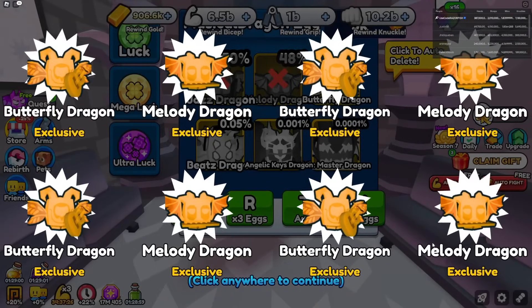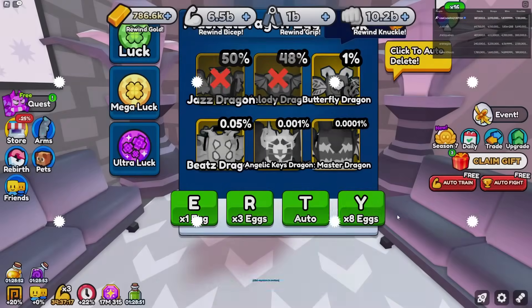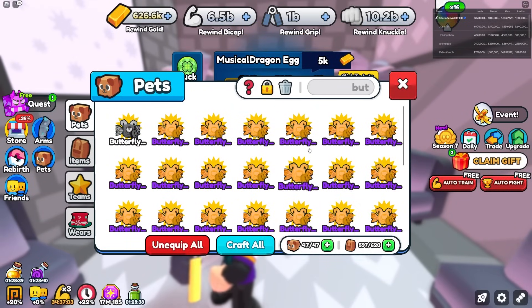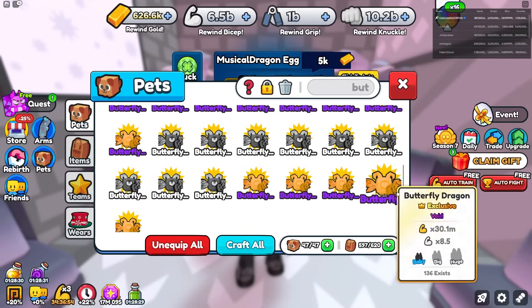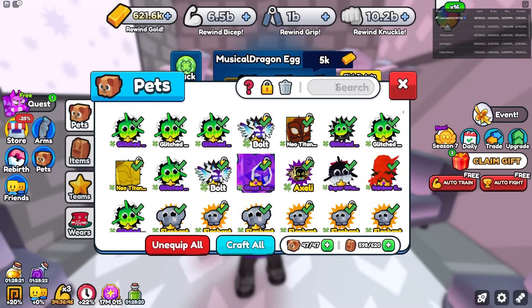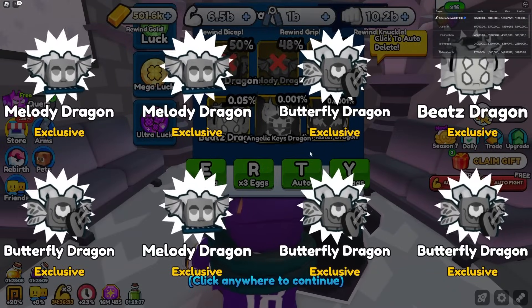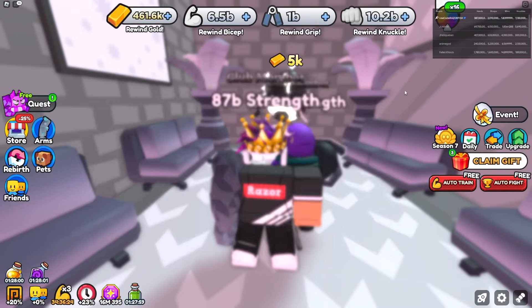The lucky team is helping so much — I just got three Butterfly Dragons at once! I'm getting only Butterfly Dragons now. Holy, getting so many Butterfly Dragons. Counting them: seven rows of five — that's 35 to 46. And then I just got a Beats Dragon! That's a 12x pet. Now I'm auto-deleting Butterfly Dragons and hunting for Beats Dragons.